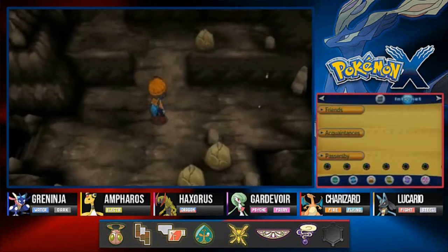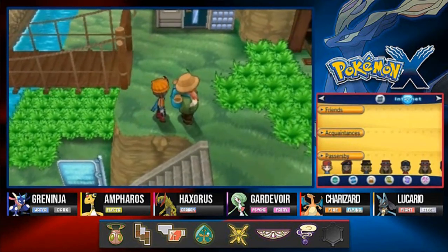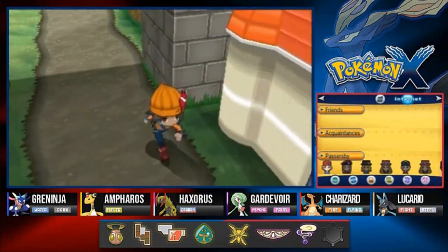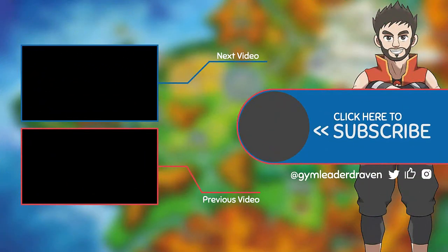That is pretty much it for Terminus Cave. I may be butchering names — I do not care. In the next episode, we will be going through Route 19, I believe, to get to the final town. No more Repels! And here we are. Again, thank you guys for watching — I will see you guys in the next episode, going straight to the next town and hopefully another gym badge. Thank you guys for watching. We'll see you guys next time.